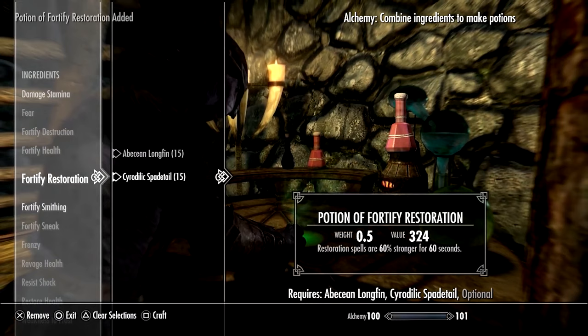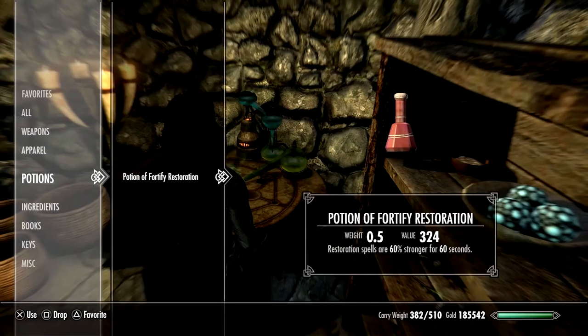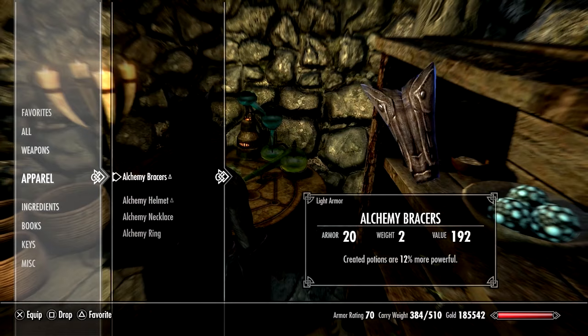Now you're ready to do the glitch. Head to an alchemy lab and craft a fortify restoration potion. For this you'll need one Longfin and one Cyrodilic Spadetail. Although they're frustrating to find, you can always duplicate them using the glitch from the last video. Now drink that tasty potion you just brewed.